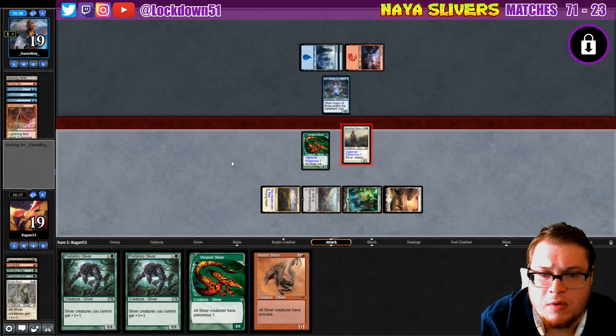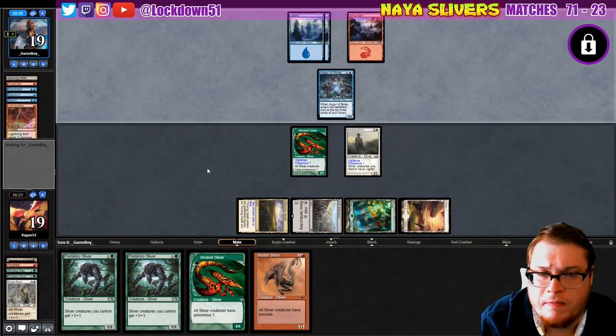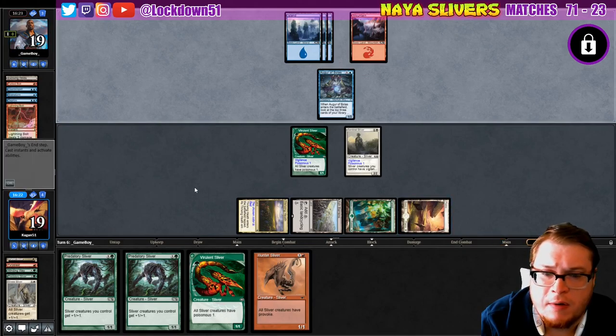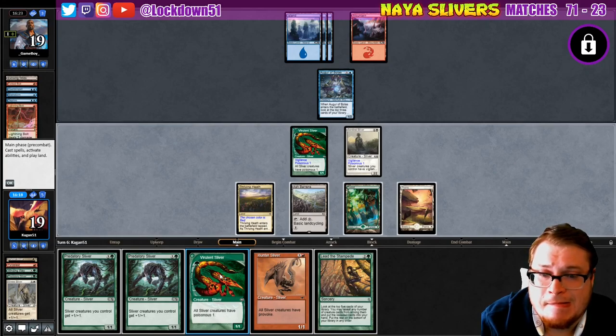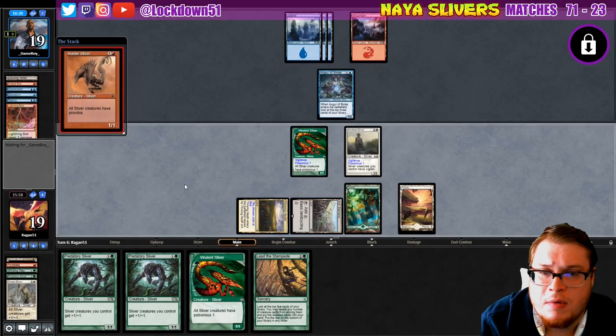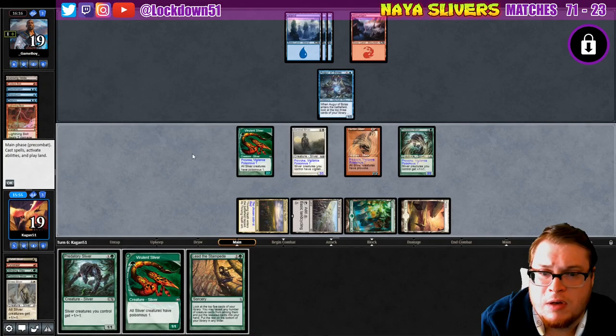Yep, they were. Another green source would be nice. Lead the Stampede — can't play that how I want to. I think I'll try to get down a Hunter, and then if they counter we can get down a lord. They just let that resolve. Let's see if a lord can come down — it does, that's pretty nice.